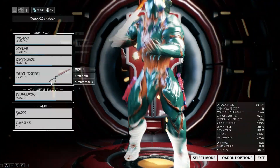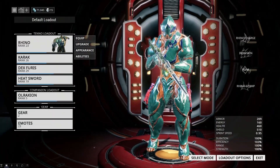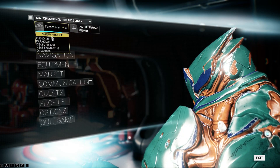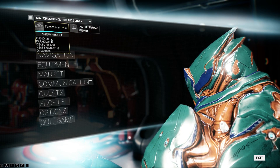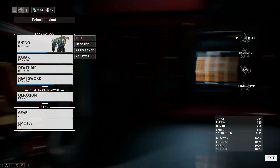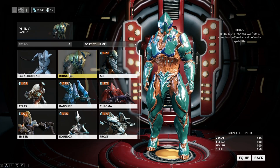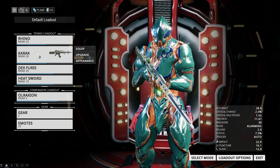This is my arsenal — this is where I can equip all my different equipment. I'm not sure what level I am — level 23 for my suit but I'm level 3 myself. You can equip different armors; I have the Rhino and the Excalibur. I wish I could build more of the others but I'm kind of a noob even though I've played quite a few hours.